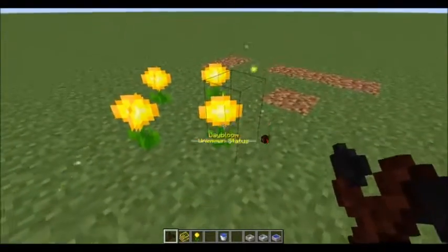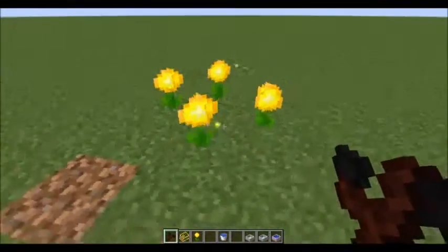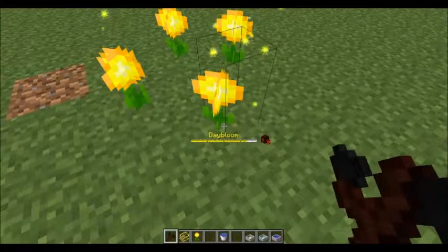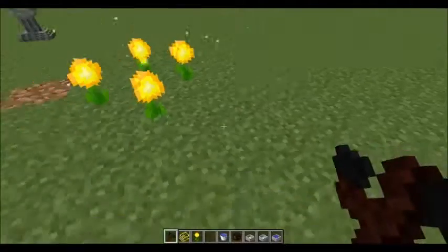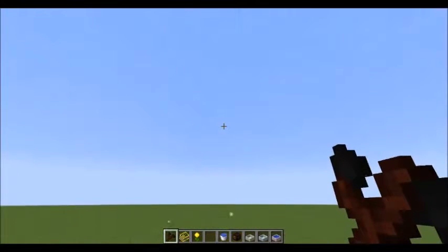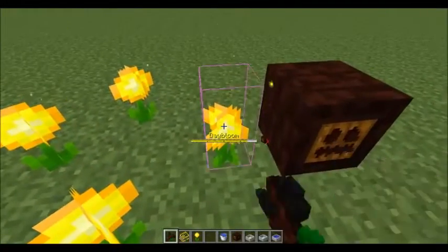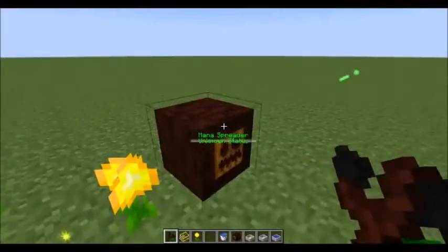With the wand you can see a couple pieces of information. One is that these are gaining mana — that's what the indicator bar is. There's a little yellow line on that bar that is climbing as we look at it. You'll also notice it shows a mana spreader with an X, meaning these flowers are not bound to any mana spreader. We're going to put down a mana spreader, then shift right-click in the air with the wand to change it into bind mode. Shift right-click on a Day Bloom and on the mana spreader — now we've got a green check showing it is bound.